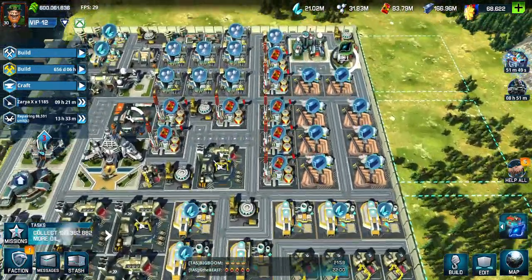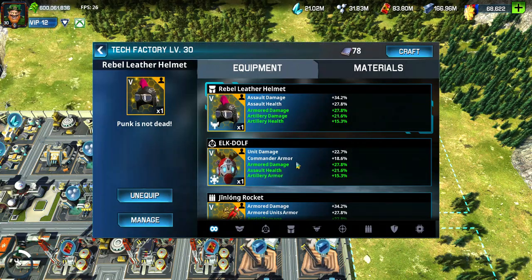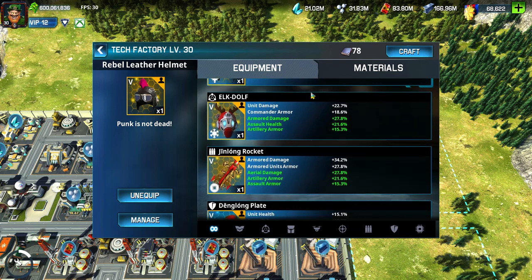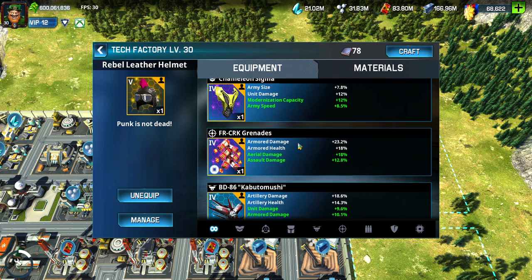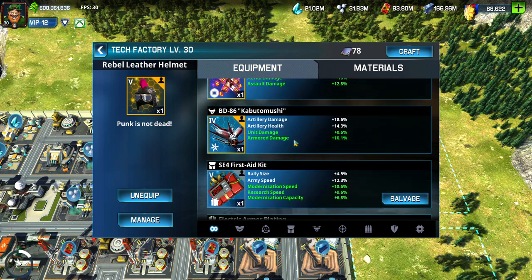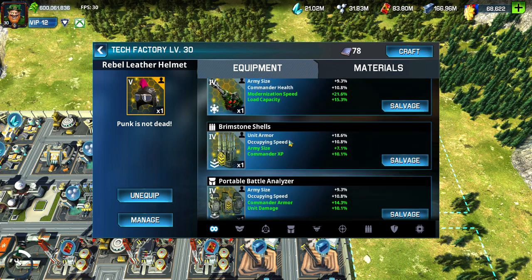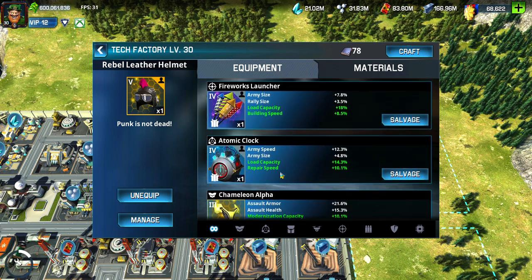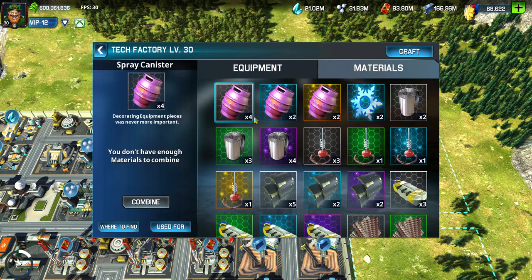Go to your factory and press inventory. Here you can see my equipment and all the different equipment that I have. Notice how I concentrate on a lot of army size, armored health, damage, and unit armors — army size is the focus.